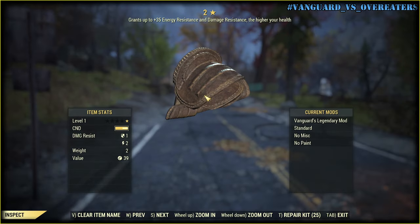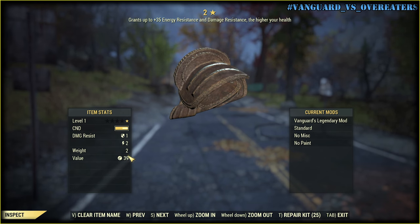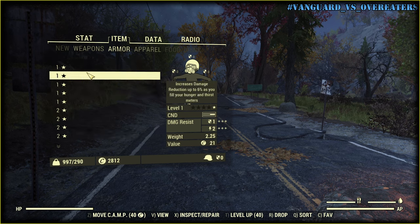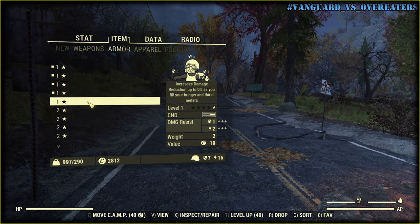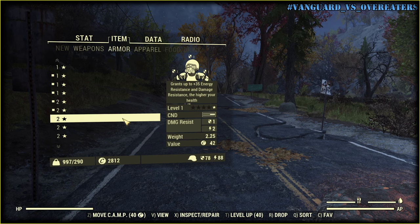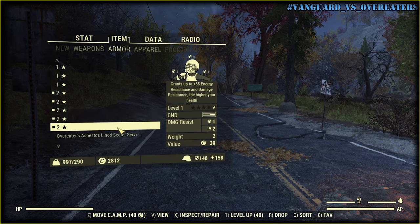I didn't mod the leather armor so it has basic stats and my damage resistance is 0. If I equip the first set I will have 8 damage resistance. And let's check the Vanguard set — in this case, 183. Wow.